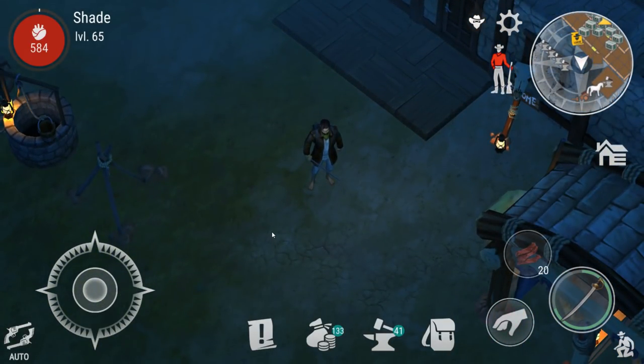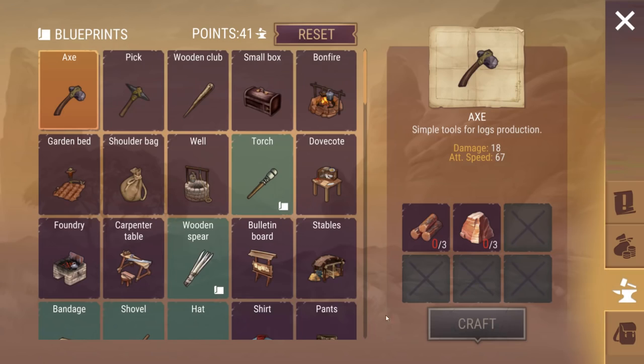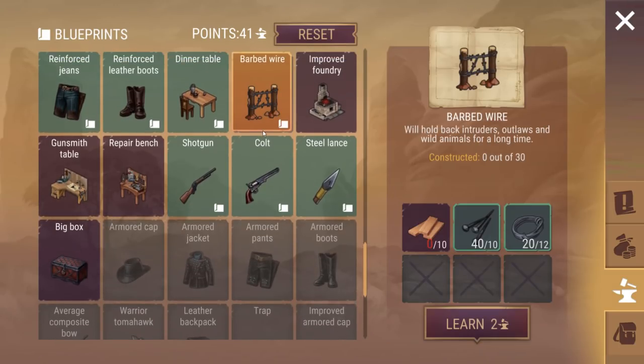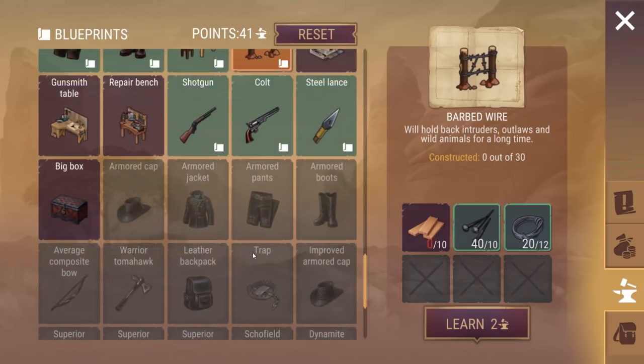There's quite a bit in this update. However, the main thing I'm happy about — look how cool the barbed wire looks. This is what I've wanted in Last Day on Earth for so long. We can make our own little fences, so I'm going to be making a load of them. Unfortunately I haven't got many nails, but yeah we will be making them.